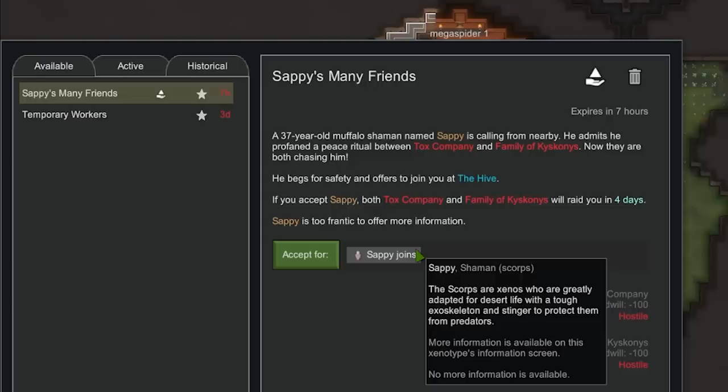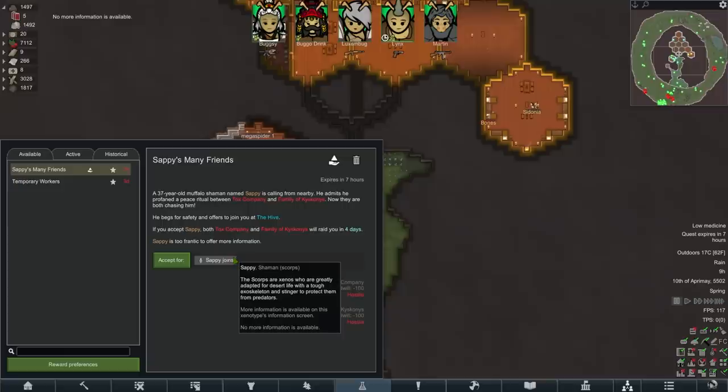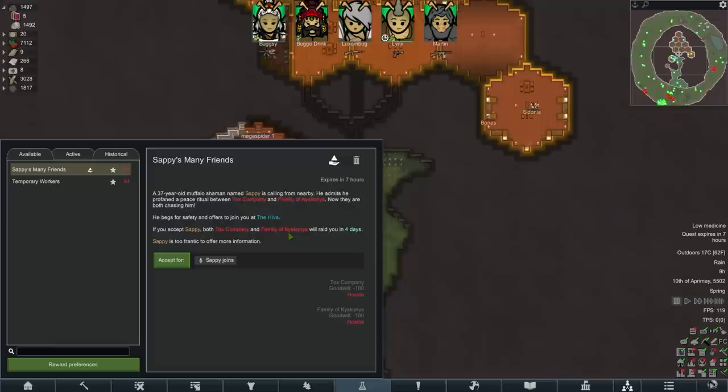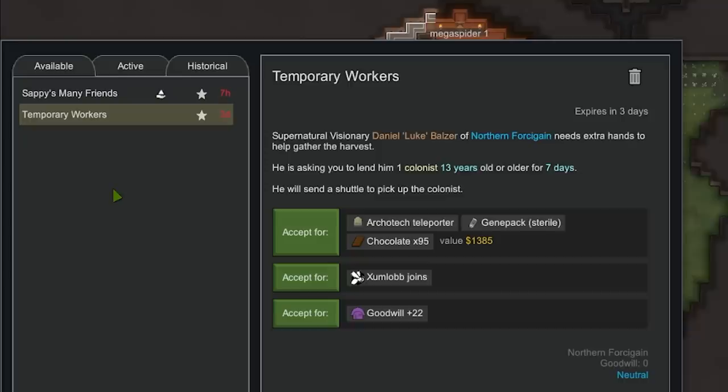Sappy's many friends. Sappy, are you a bug? Sappy joins. What's Sappy? Sappy is a Scorp. What the hell is that? Scorps are Xenos who are greatly adapted for desert life. Oh, is it a Scorpion person? Scorpions are basically bugs, aren't they? We've got to protect them from the Tonks Company and the family of Kisconis in four days. I don't think we're ready for combat. What else have we got here? Temporary workers expires in three days — they want to borrow a colonist, we get an architect teleporter.